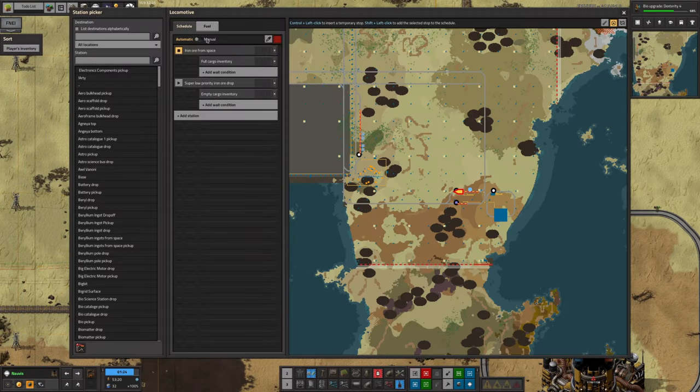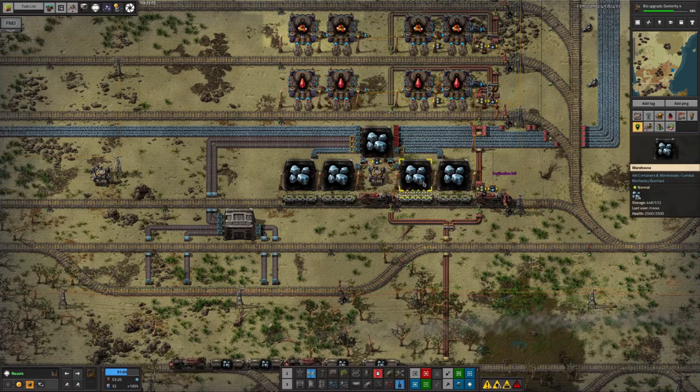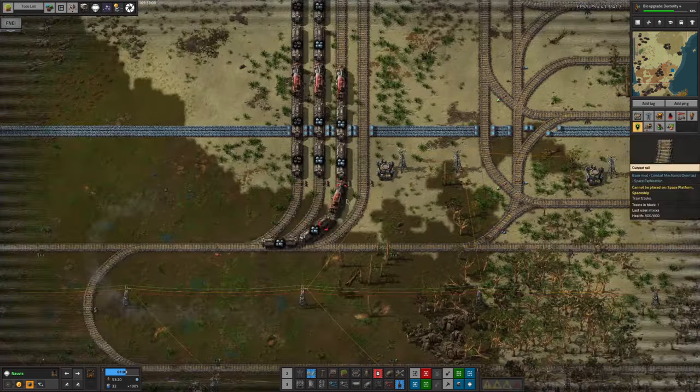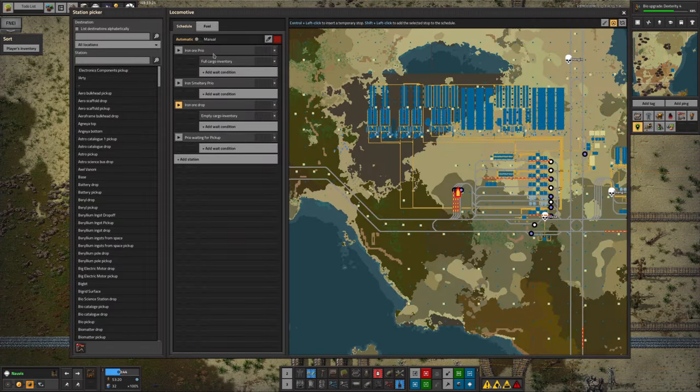We can put the iron in here, and this is going to be a super low priority iron ore drop station. We have a priority system with the ore train. Over here is the iron ore drop station, but a lot of trains that come in will first come to an iron smeltery priority station. This train has come from an iron ore priority pickup — probably the core mining area or the uranium processing — because both produce iron ore we want to get rid of as quickly as possible, either as overspill or as the free supply from core mining that we have loads of.